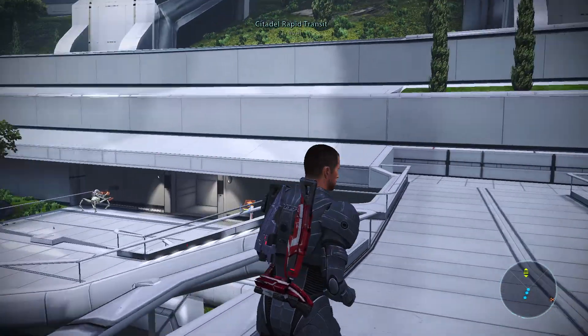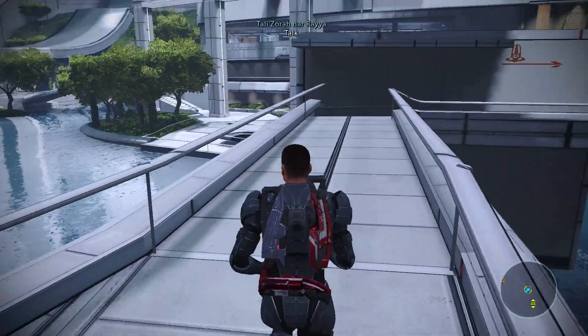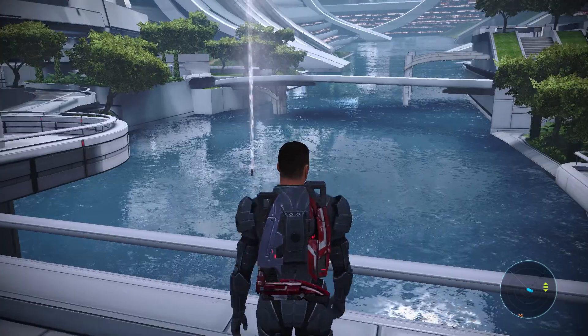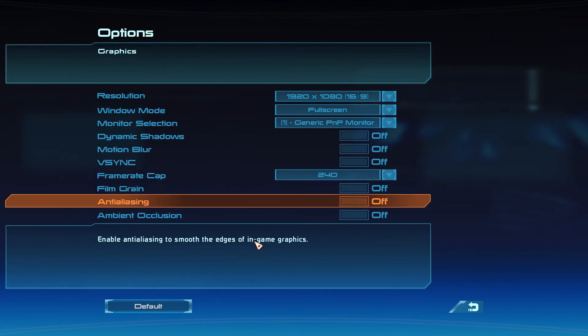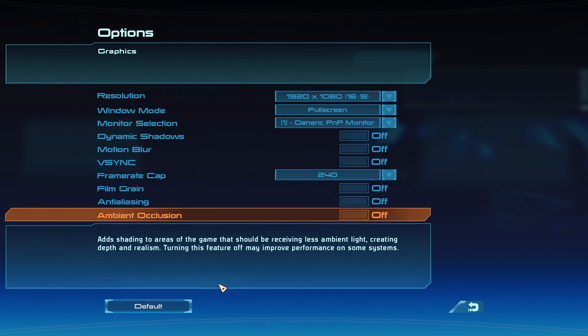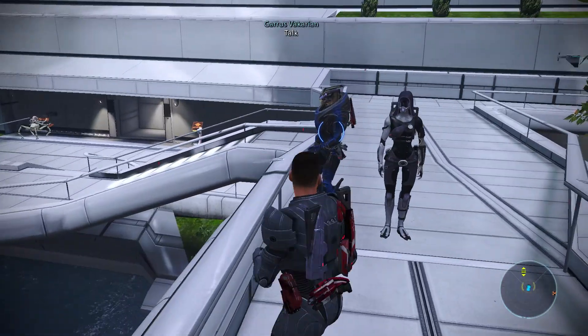This will continue as long as I play the game. There's no way to fix it that I've been able to figure out. Going to a new area does not work. Changing out my companions does not work. Turning on and off graphics settings does not work. If you go to the options here, you can see that I have literally every single option that could be affecting the framerate turned off. I've set the framerate cap at the very top to 240, and I've turned everything that could affect performance off. So it's not an in-game setting.